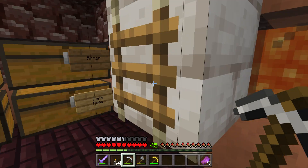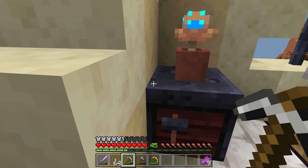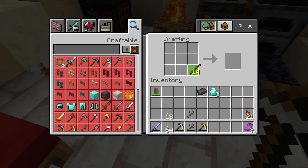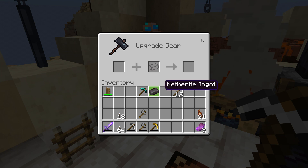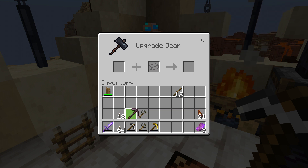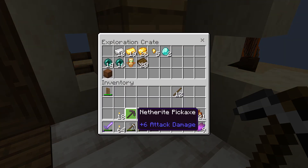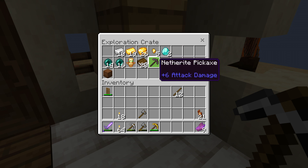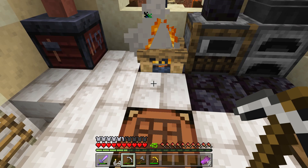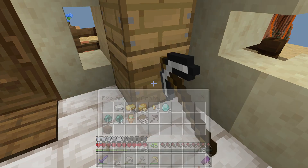There we go - another diamond pick. This should serve us really well. This is a special one - I'm not putting it down with the other tools, that goes right there. Another diamond pick, that's a nice one. That really makes me happy as long as I can keep it, but I do have a totem of undying.